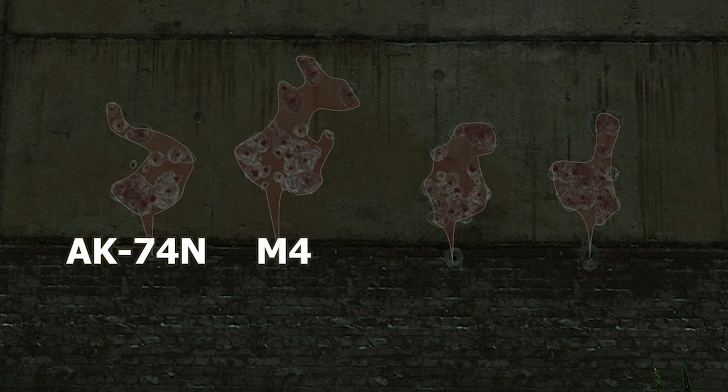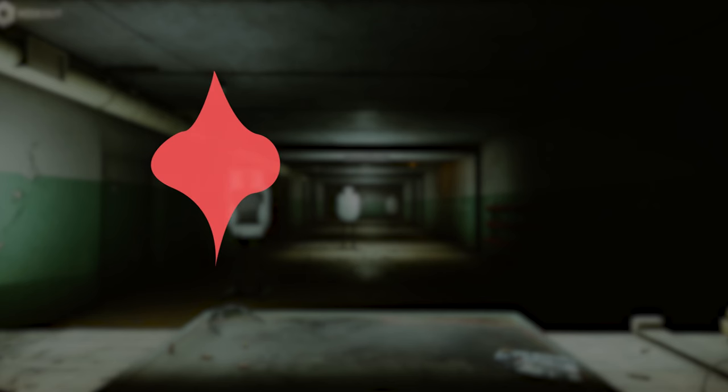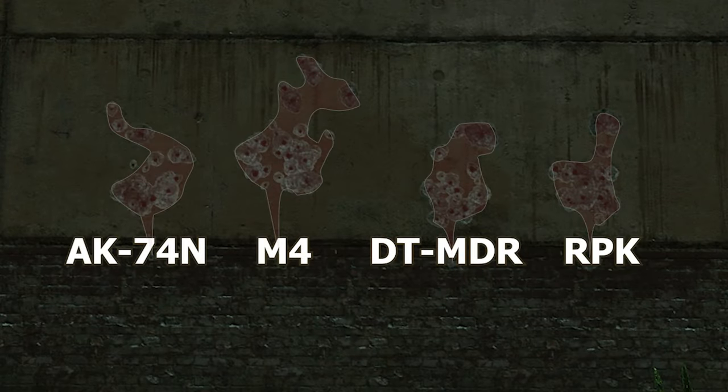All four of those weapons have the same amount of recoil — 60 — but as you can see the pattern and the spread is completely different. So 60 recoil doesn't just mean 60 recoil. Basically, every gun has its own recoil pattern and the recoil stats just tell you how much that gets reduced. That also means you can't compare weapons solely based on the recoil stats.